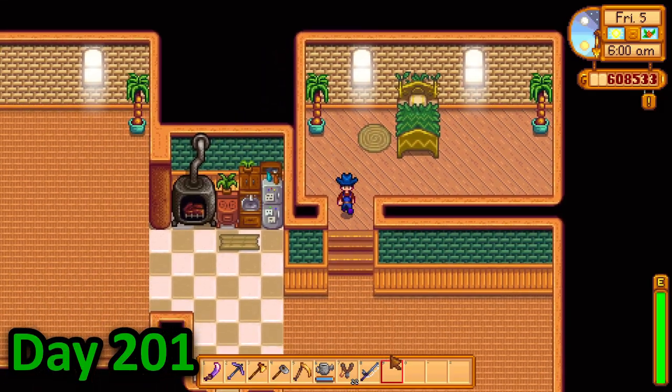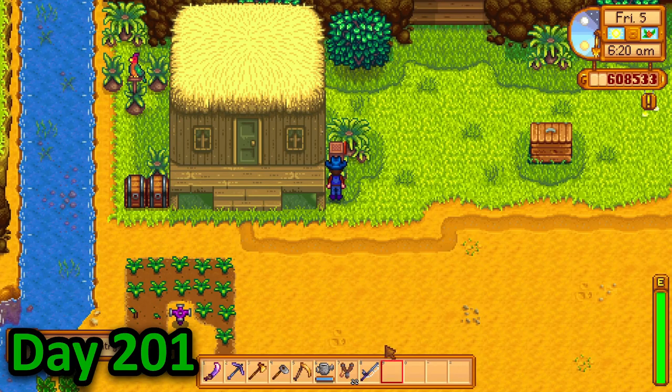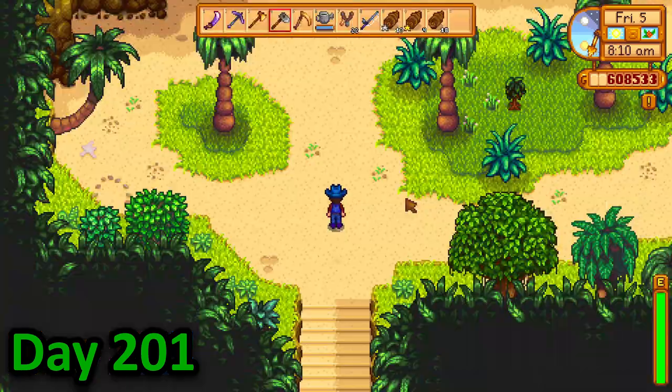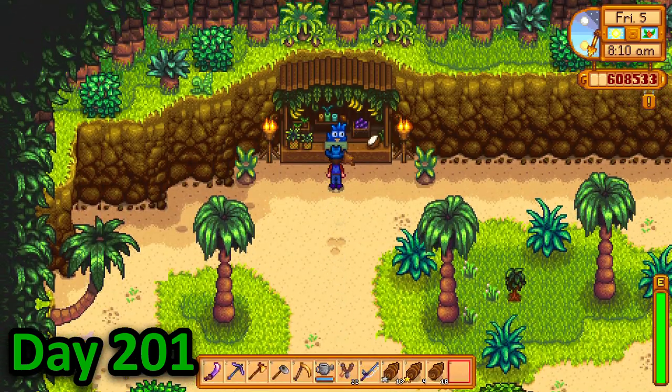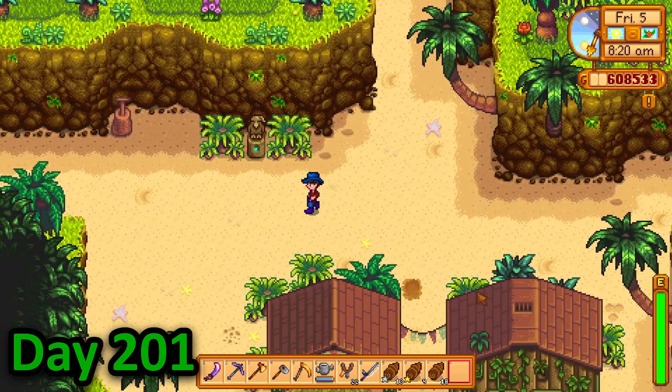I woke up after a very long sleep to be greeted by the wizard asking me for iridium. After accepting the quest, I noticed that some of my taro roots were ready, so I grabbed them all. I then wandered up to the trader and noticed that I could buy a banana sapling for 5 dragon teeth, so I decided to dedicate the day to collecting them.